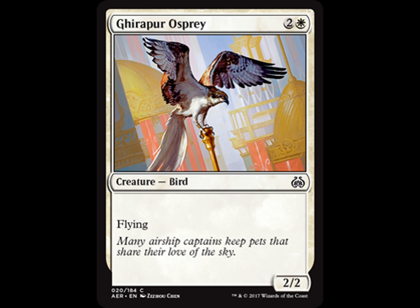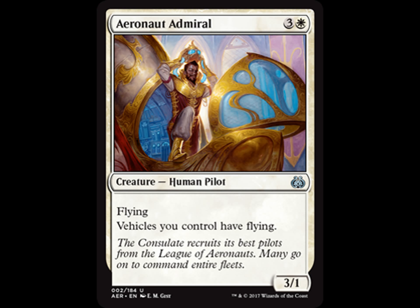We have Arianaut Admiral — 1 white, 3 generic, flying. This guy gives your vehicles flying. I'm not sure how I feel about that. But there's that big boat, the Consulate Dreadnought for one, but it takes six to crew. You can make that thing fly — it would be fantastic. Three damage is good if you can get in for a little bit here and then later in the game, and if you can make those vehicles fly, more power to you.